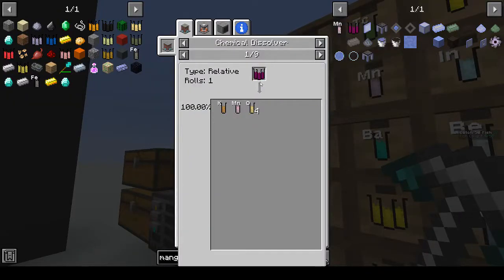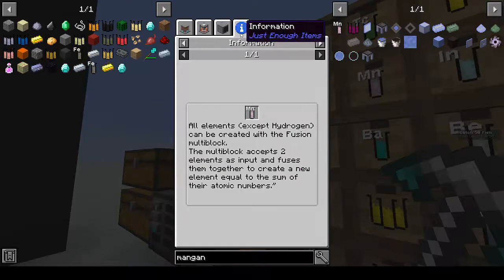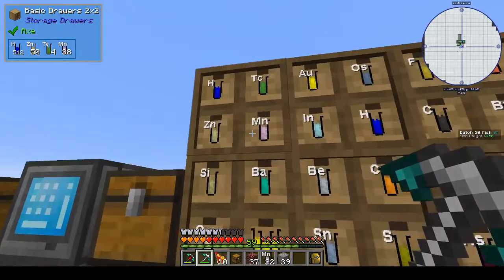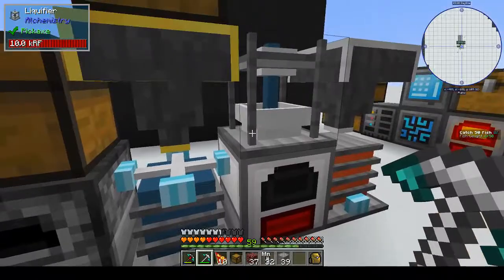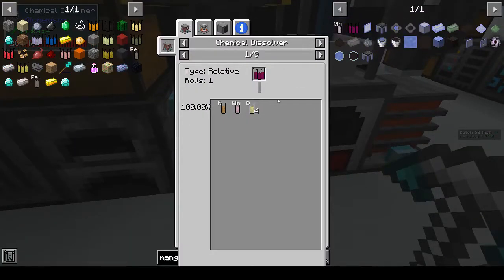Okay, so you can get it from potassium permanganate, or molten manganese fusion. I'm not even sure where we got it from, but it looks like you're not going to get it from magnesium - magnesium is something different. All right, we want that.